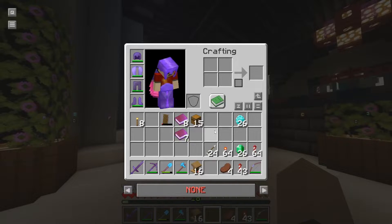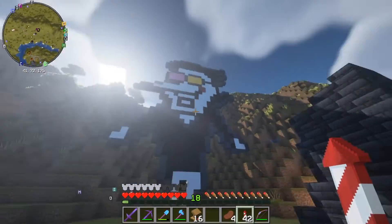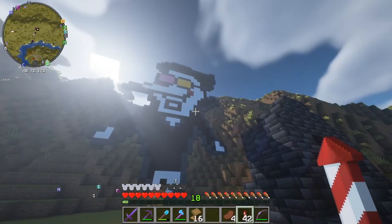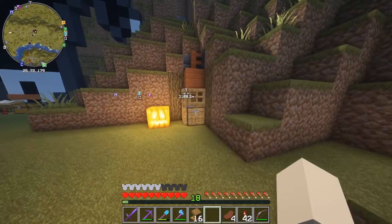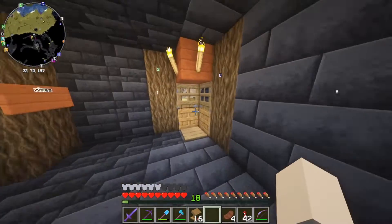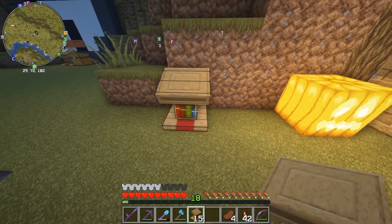Last thing to do is go to everybody's base on the server and let them know the first round is on me. I'm not going to do all these on camera because it'll take absolutely forever and be basically the same thing each time. This is Chair Stealer's base - oh man, the chickens. We're not doing this inside his base, that is so loud. We're going to do it right next to his door.